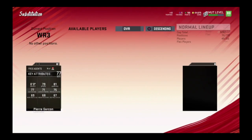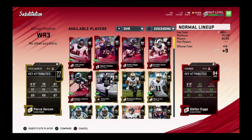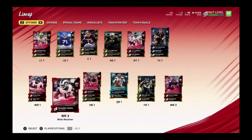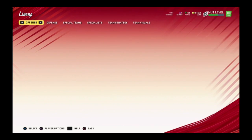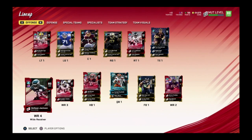We're at 80 overall now. We're gonna have Brandon Cooks in the slot and Deshaun Jackson at the number four receiver. I might sell Stefan Diggs. Brandon Cooks here, Deshaun Jackson at four, and Tory Holtz at five. Right now I'm actually gonna see how much some of these cards are going for.